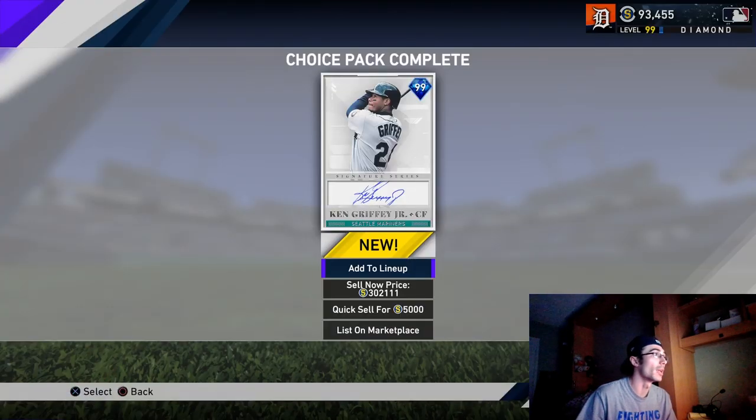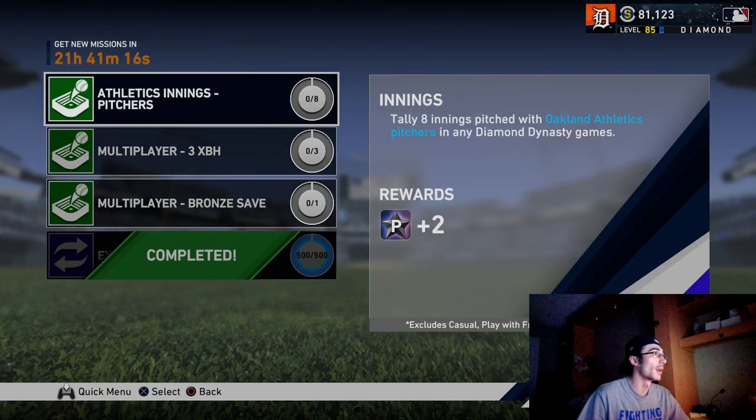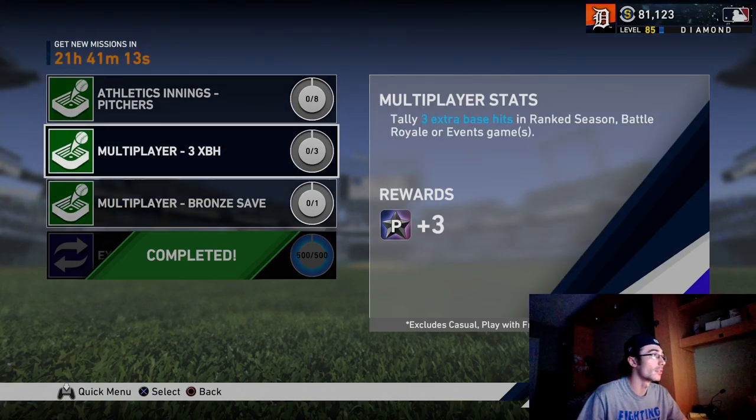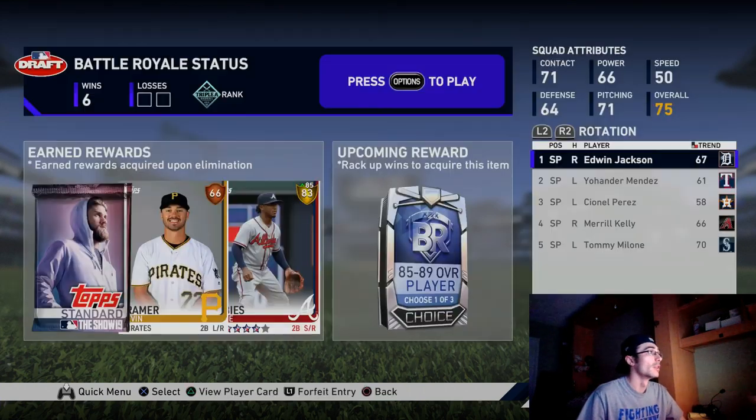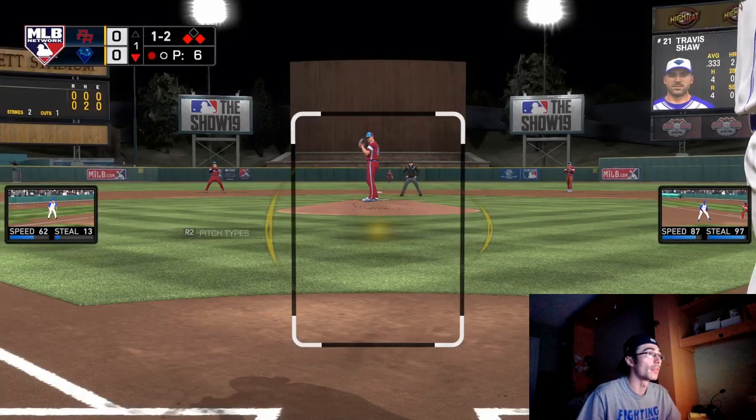I'm going to be debuting him in a video — I have to run some errands and then get back and debut him in ranked seasons. I'm at 841 rating so I'm going to be trying to make a push towards world series. Those daily missions were very important. I was able to have two sets of daily missions stocked up because I didn't play the game on Wednesday, the day before the program came out. So that was very important. I am 6-0 in this Battle Royale run — I know I said I started at 4-0, I did play a couple of games.